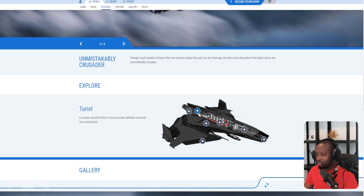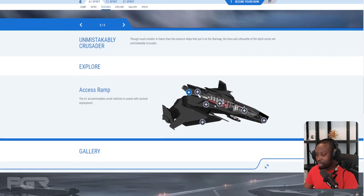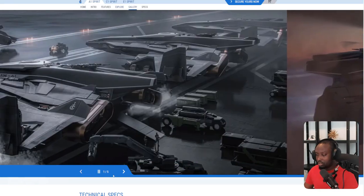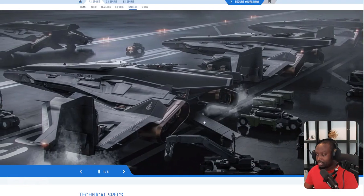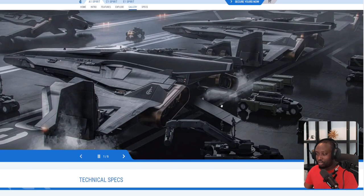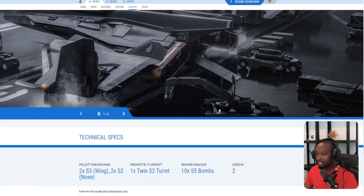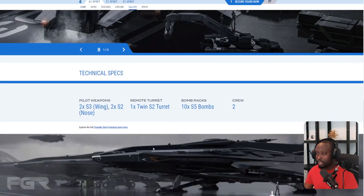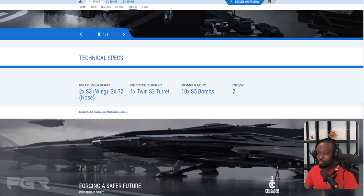The size-two turret defends on bomb runs and patrol. The access ramp is in the back. What I'm curious about is whether this can fit a rover — some sort of rover. If it could fit a rover it would be perfect, but that's more the cargo variant — we'll get to that shortly.